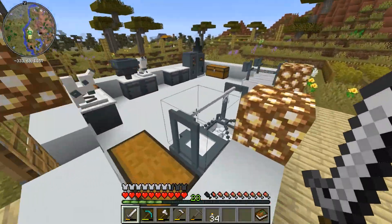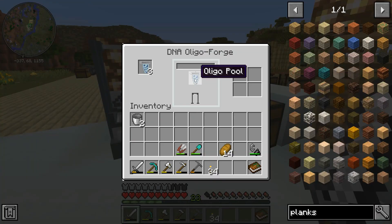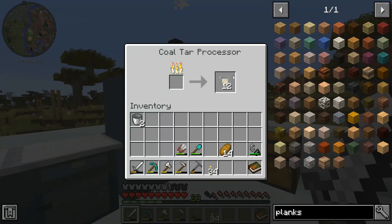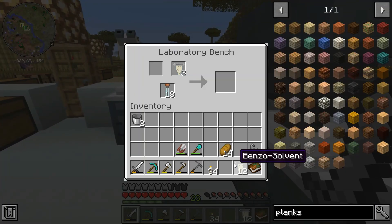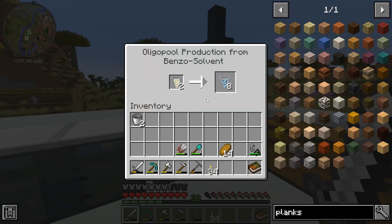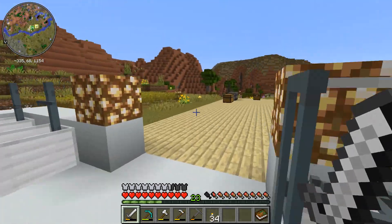I forgot what I was going to say there. So the benzosolidum goes in here — well, sorry, the oligopool. Then the benzosolidum goes in the laboratory benches. So I'm placing this one in there — 15 in there, we got 17 and 17 and 8. I'm just going to store it in here for now.